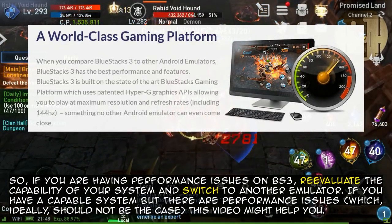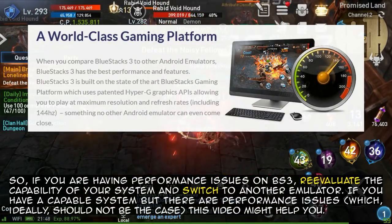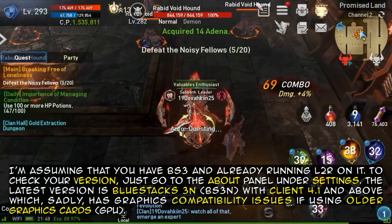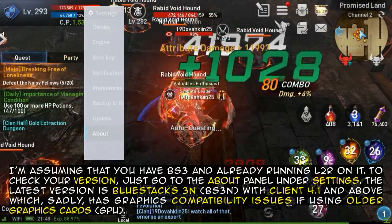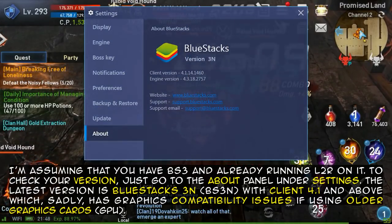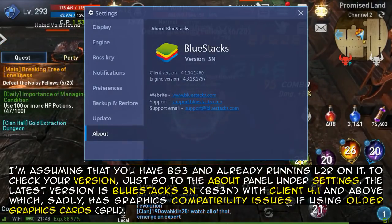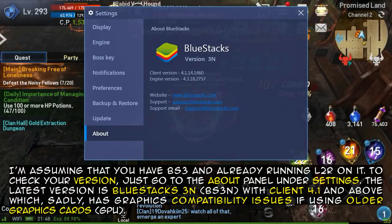If you have a capable system but there are performance issues — which ideally should not be the case — this video might help you. I'm assuming that you have BS3 and are already running L2R on it. To check your version, just go to the About panel under Settings. The latest version is BlueStacks 3N, with client 4.1 and above.